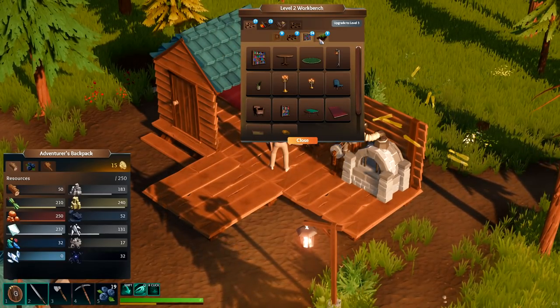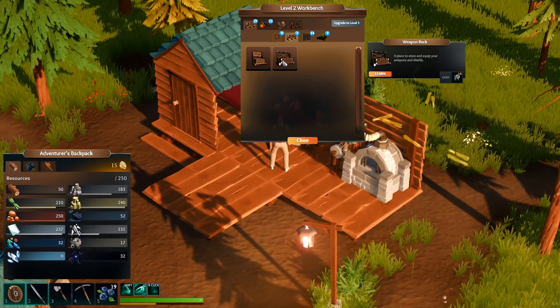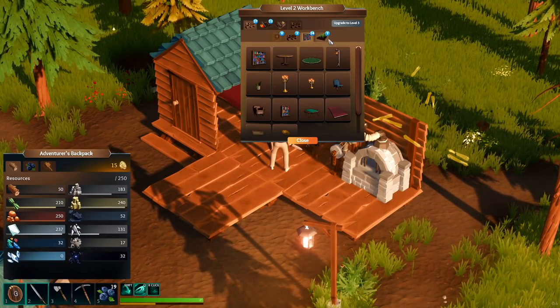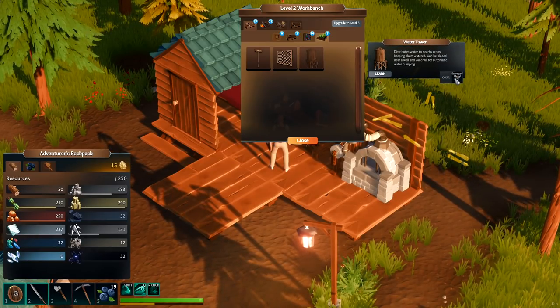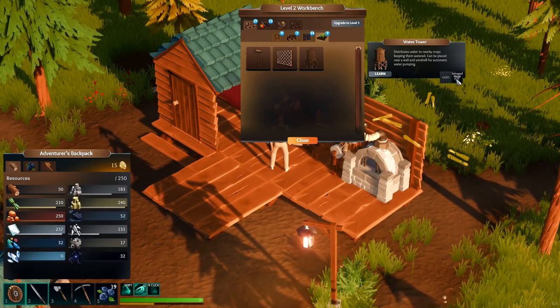Oh, all right — this opens up a whole bunch of stuff! What is this? A weapons rack? Tool chest? Are there more farming options here? What's this water tower? Salvage metal — all right, we're gonna have to really go and work on this to get a lot more of the salvage metal.